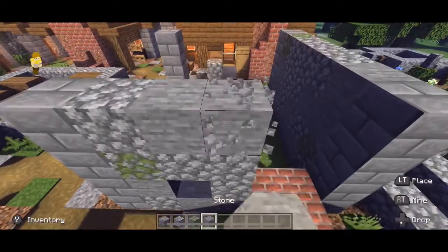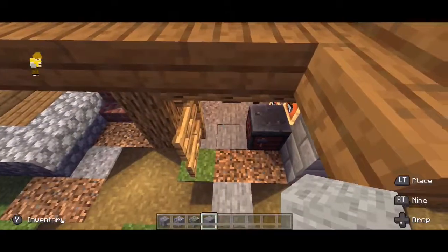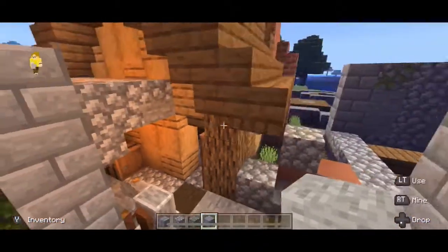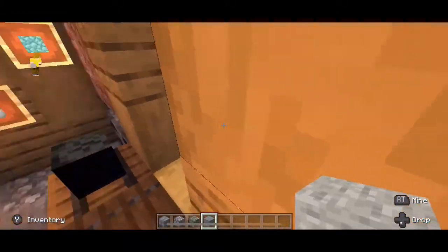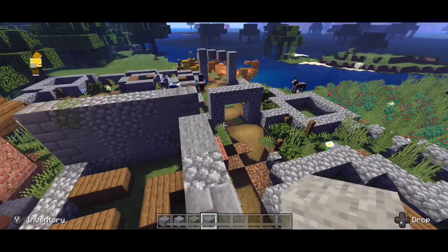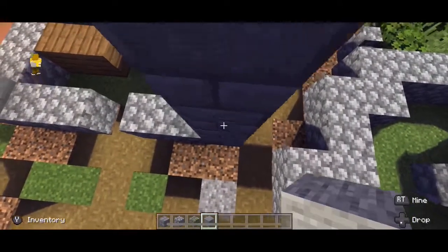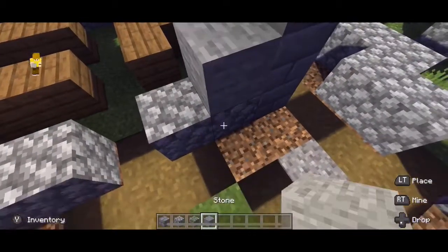Like in the blacksmith, we have our blast furnace right there. And over here we have our normal furnaces, because he's a stone cutter and he's going to need to make stone. This video might actually be a two-part, now that I think about it. So what we're going to do is come in here and just add some texturing.